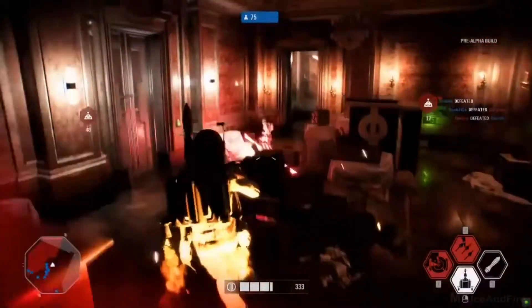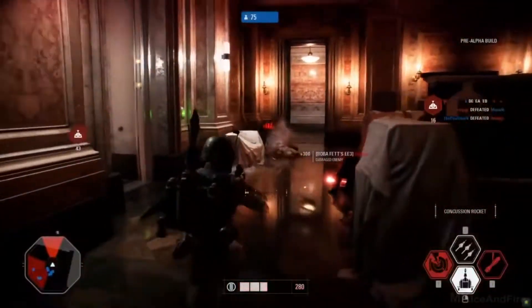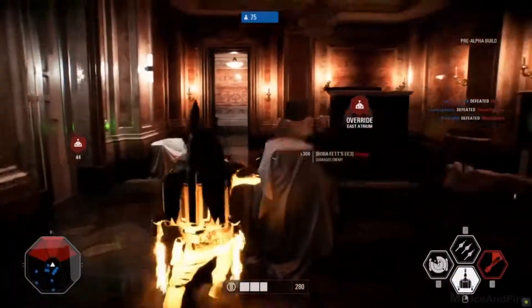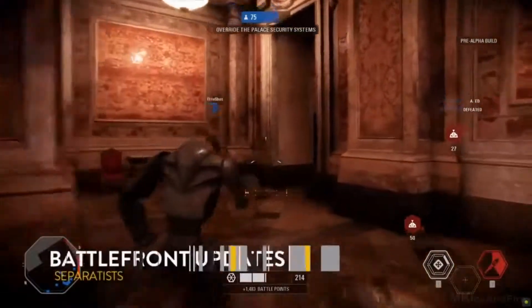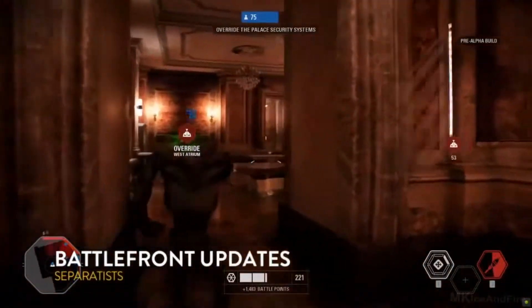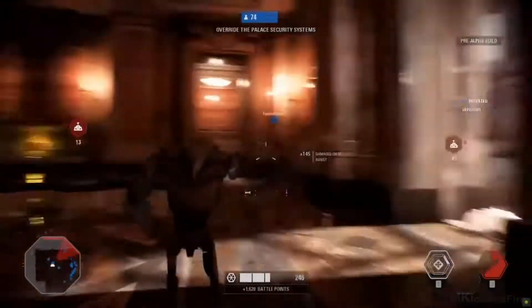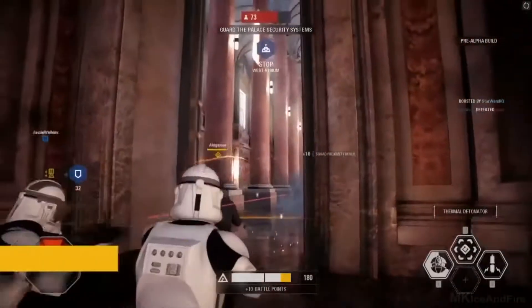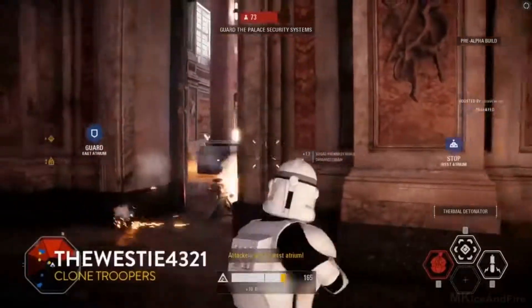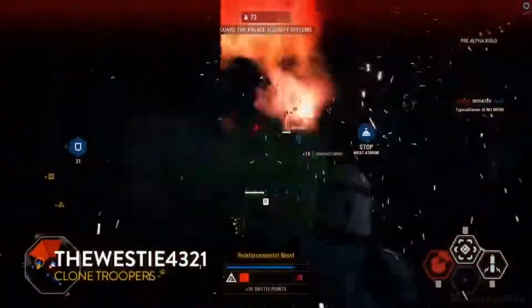What role does Boba Fett fill? Boba Fett is definitely a hunter-killer. If the clone army gets some of their heroes in play, this is where Boba Fett will really shine. With that jetpack, he's able to float above the battlefield, fire off some rockets, and take out an individual target. From the last game, we've given him new tricks: a new concussion rocket that will disorient players completely, and a rocket barrage — instead of just one rocket, he can lay down suppression fire.